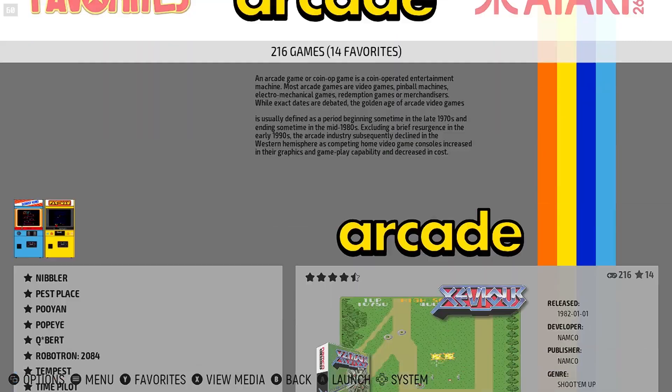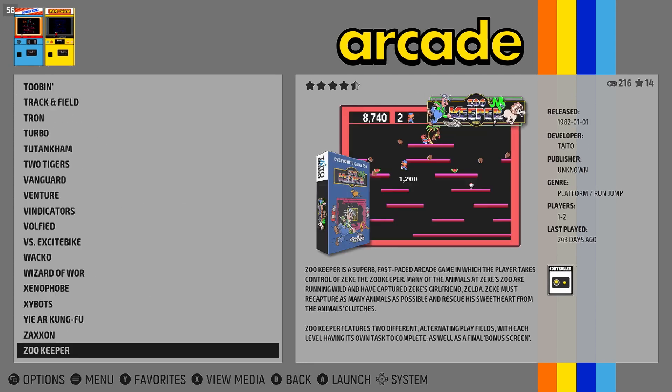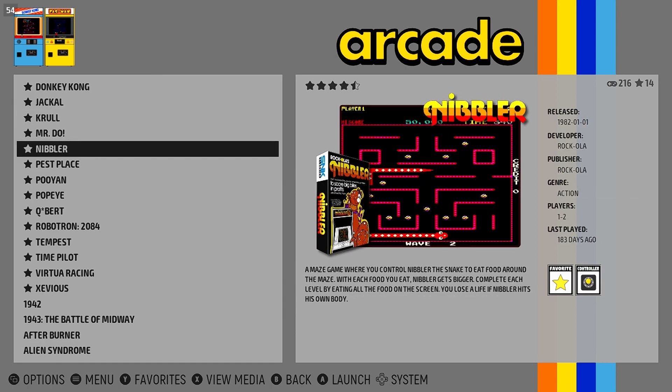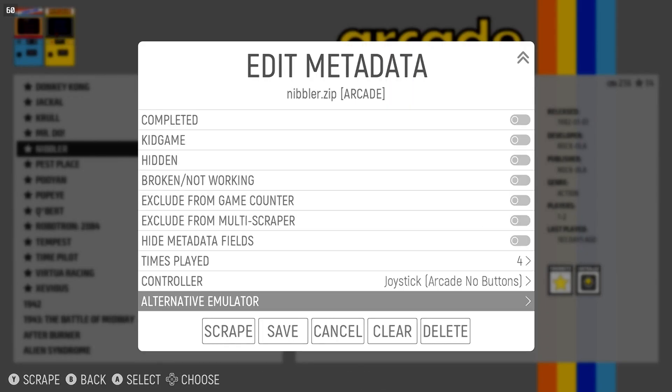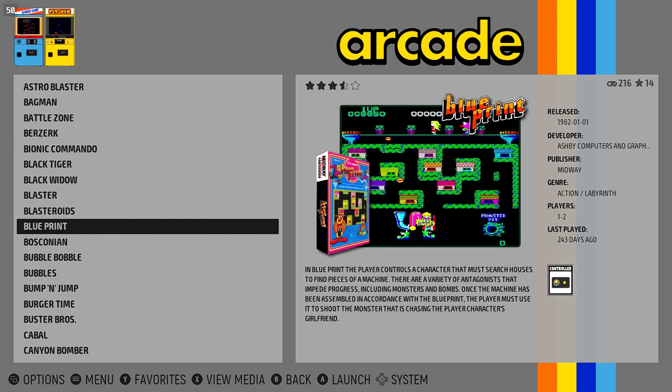Navigating through long lists of games can be a chore. Use the trigger to quickly jump to the top or bottom of game lists, or even within the user interface options, such as editing game metadata. Using the bumpers jumps you a page forward or page backward through the game listings.